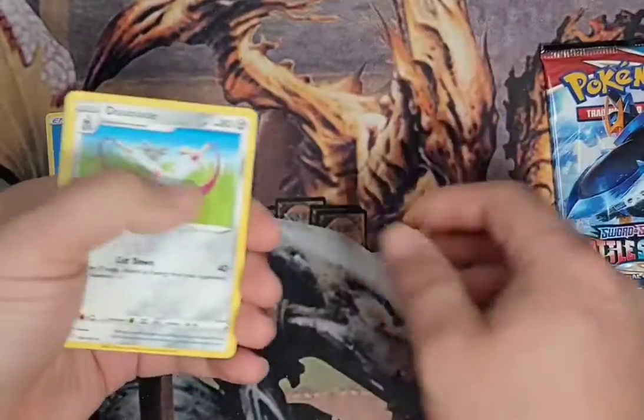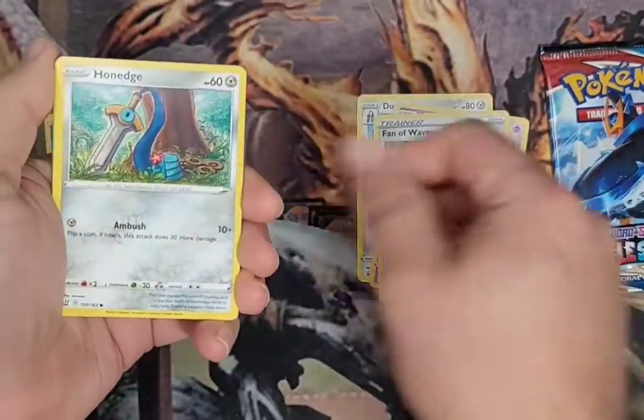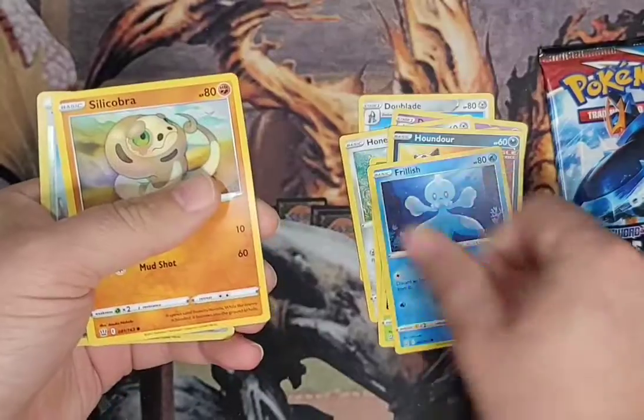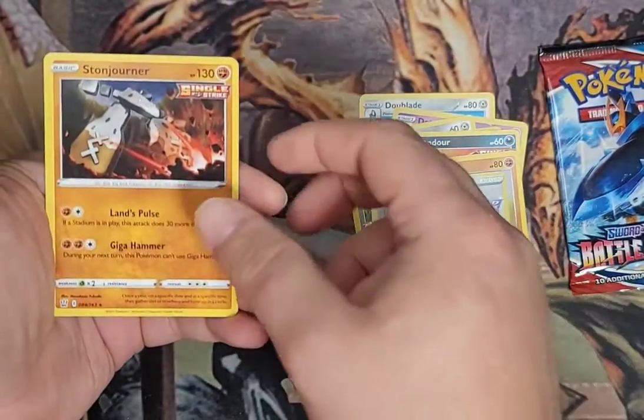Ah, look at that. Alright. Doeblade. Dotlar. Fan of Waves. Honage. Scatterbug. Houndur. Frillish. Silicobra. Tower of Waters. And a Stone Journal.